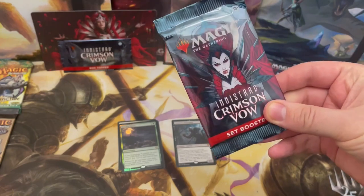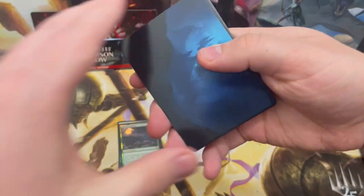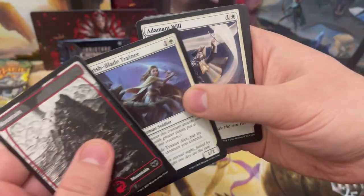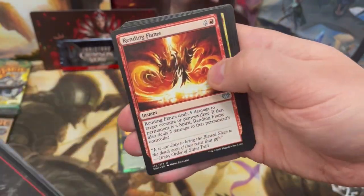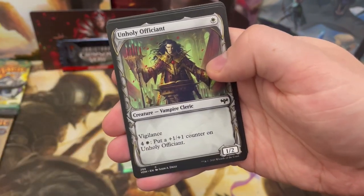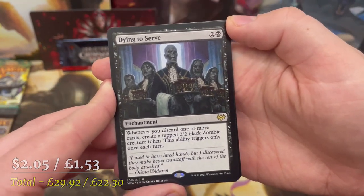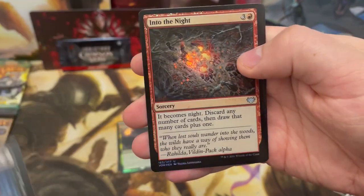This pack right here — I know there's loads to go — but I'm calling it the pack of the box. Sometimes it comes good, sometimes it doesn't. We've got a nice alternate art Blood Sworn Squire and Dying to Serve... and yeah, not pack of the box.